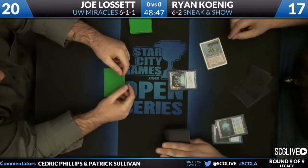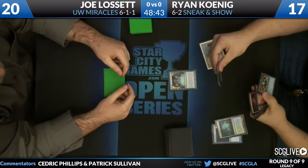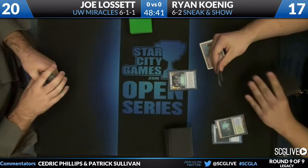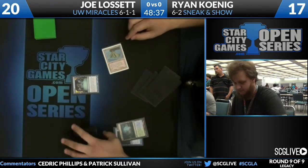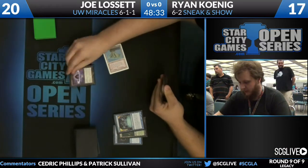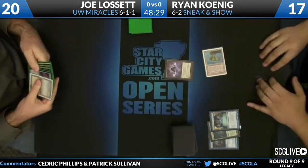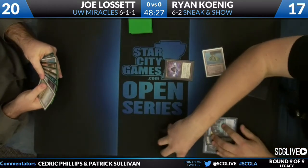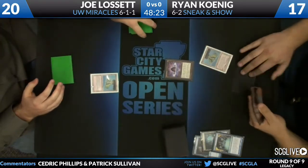Here is Preordain to start the show — one and two. You see an Island and looks like a Scalding Tarn for the two cards. Also a Sneak Attack guarding Koenig's hand. One on top, one on bottom. Draw a card — it's a Scalding Tarn. And there's a Lotus Petal, and pass it back. A lot of setup for Koenig on the first turn. There's a Volcanic Island from the set — boring stuff, pass it back.